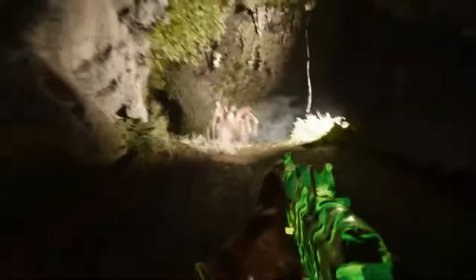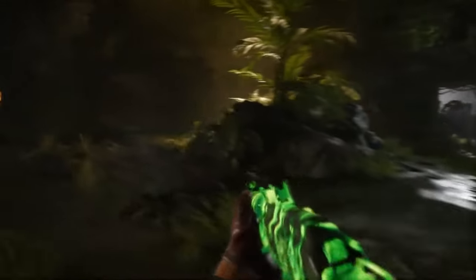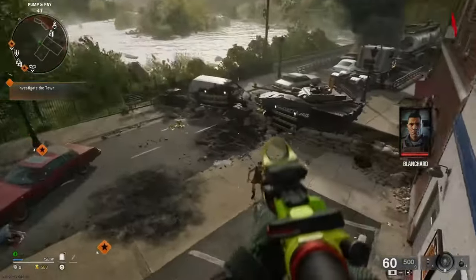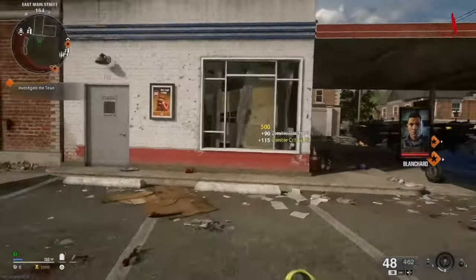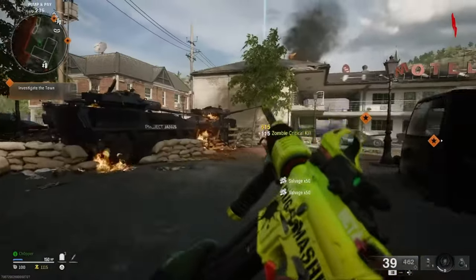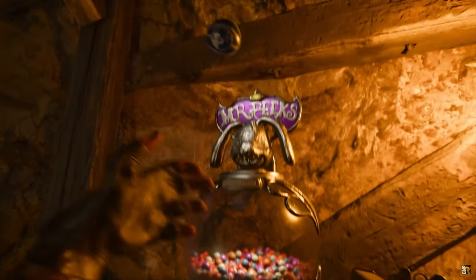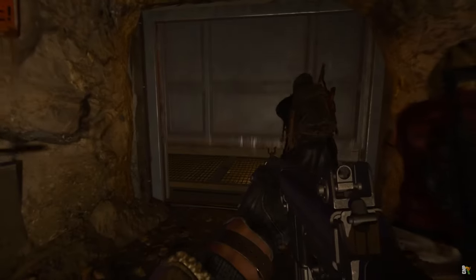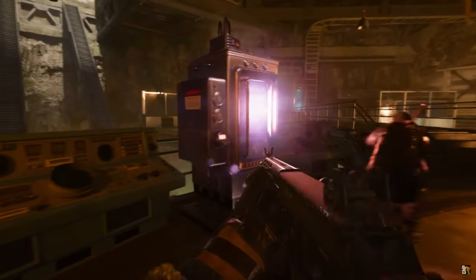In Black Ops 6, the Zombies experience brings back the much-loved round-based mode with a continuation of the Dark Aether storyline from Black Ops Cold War. At launch there are two distinct maps: Terminus Island and Liberty Falls, each offering unique challenges and environments with intricate designs and interactive features like the Rampage Inducer. Treyarch has also promised additional maps in future seasons. Also returning are Gobblegums — not seen since Black Ops 3 — which are single-use power-ups purchased with Essence, or given free at the start of every round, providing bonuses like Instakill or Teleport Anywhere. You can also now pay real money for them, which is both good and bad.